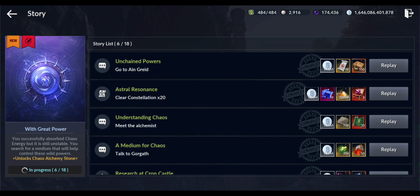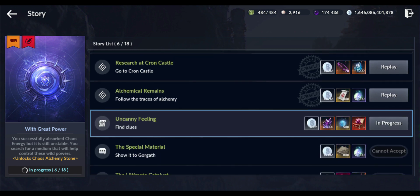After you talk with a few guys, you get the 'Uncanny Feelings' quest — find the clues. You go to a dungeon where you have to avoid some golems, and then you'll find two clues. The first two clues are easy to find. For the third one, you need to kill a core — a monster, it's a smaller chaos core or something like that.